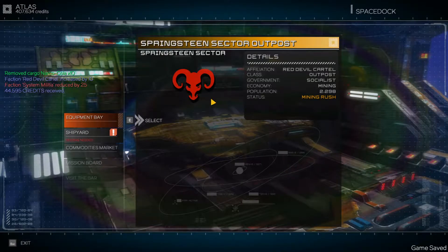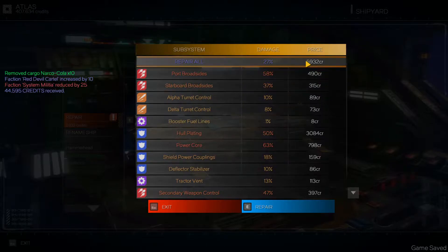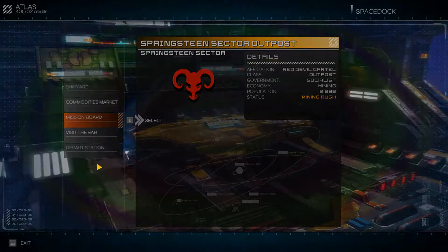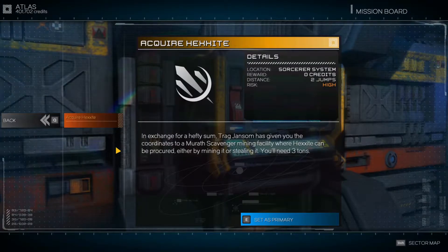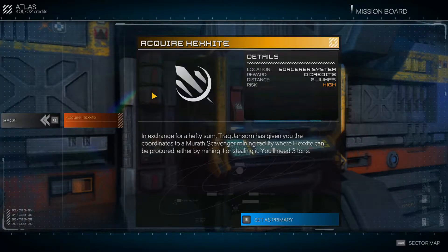About 45,000 credits there. Let's look at this repair bill — it's not as bad as I thought, honestly. Just under 6,000 credits. Our highest so far has been about 7,800, so that wasn't too bad. Let's go to the mission board and check out what missions we have left. That was a pretty quick little round of missions — got us a ton of money.